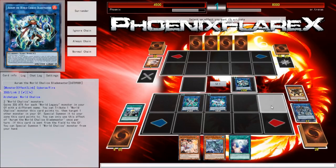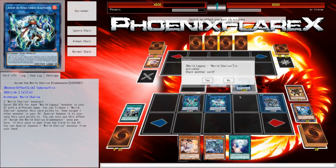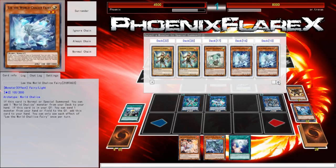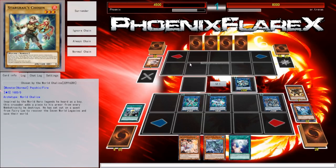Ningirce will come out here, and then the World Legacy, World Chalice will trigger. That's insane value, by the way — whenever you're able to pop World Legacy, World Chalice with Aurum, it lessens the impact of something like a Ghost Ogre potentially. But also it's just fantastic for you overall because of what it allows.